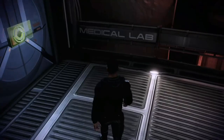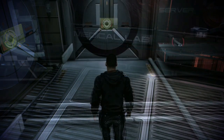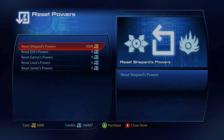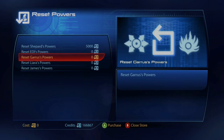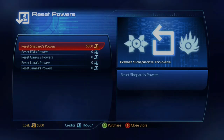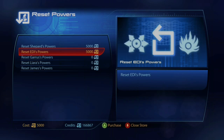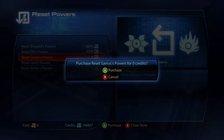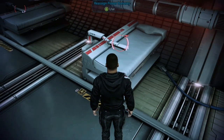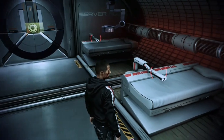The medbay, located on deck 3, allows you to visit a medical table in the back right of the room to re-spec both your squadmates and Shepard's skills in exchange for credits. This will refund all spent skill points and allow you to reallocate them on whichever character you choose. With each re-spec, the cost will increase by 5,000 credits, up to a maximum of 25,000 per re-spec. You can also swap Shepard's bonus power by visiting the medical table right next to the re-spec table.